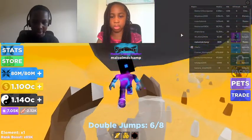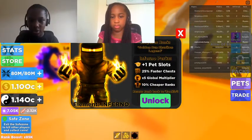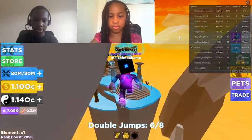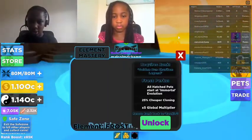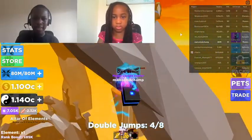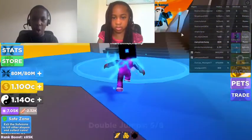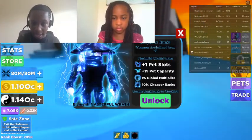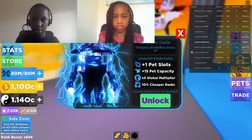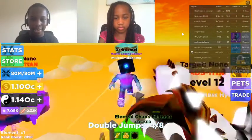Let me show you all the elements. Right now I'm in Inferno Element: one pet slot, 25% chest, five global multiplier, 10% cheaper ranks. Then there's Frost Element — all hatches with a mortal illusion. Master of Wrath has one pet slot, 15% pet capacity, five global multiplier, 10% cheaper ranks. Electoral Kills element — I like the sound of this already!